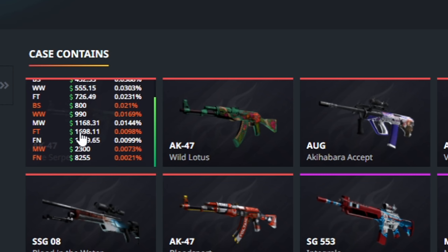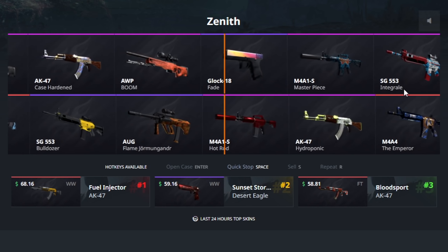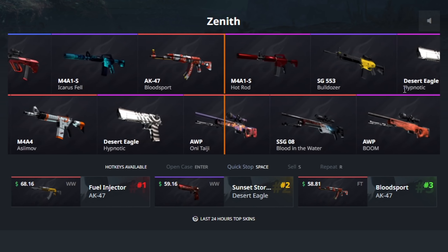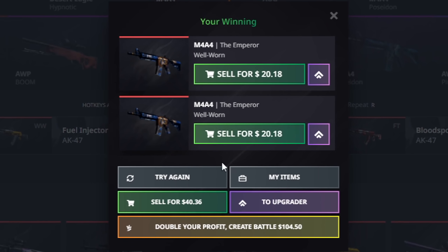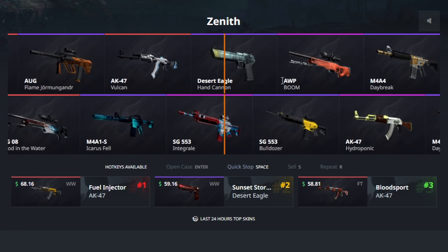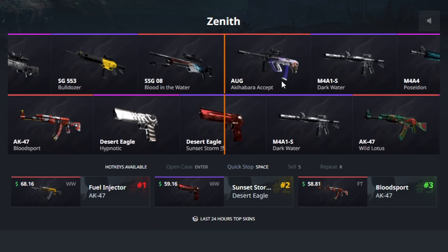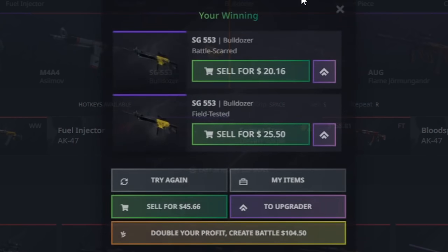Moving on, the next one is probably going to be the Zenith case. You can definitely get some good items out of this one — like a Steady Fire Serpent for example. Going with two — take a look at what this one can give us. There are some good ones and some bad ones, and it's gonna be two Emperors — about 20 bucks each, not the greatest start.